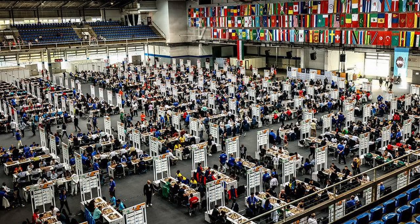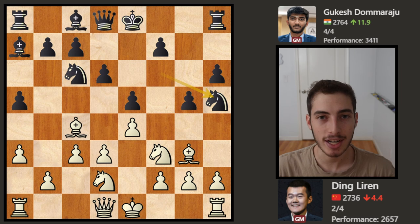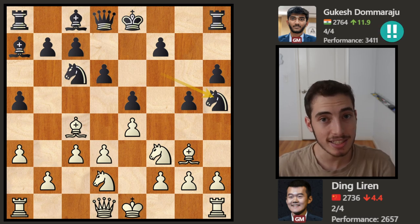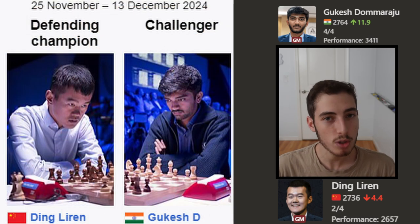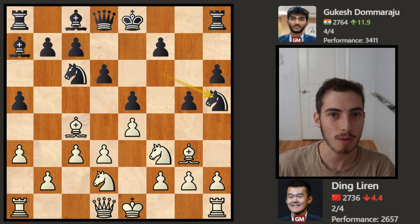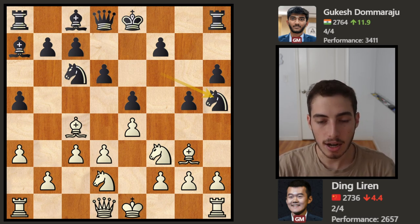Gukesh is turning the Chess Olympiad into his playground. He is setting all of the boards on fire, and he is doing so with great success. He is 4-for-4 in the first half of the Olympiad, playing at a performance level of 3,400. Compare that to Ding Liren, the world champion defender in the upcoming world championship match, who's 2 out of 4, playing at a significantly lower performance of 2,600. Does this have any indication of what to expect in the coming world championship match? Who knows, but what I do know is that he is playing unbelievable chess.